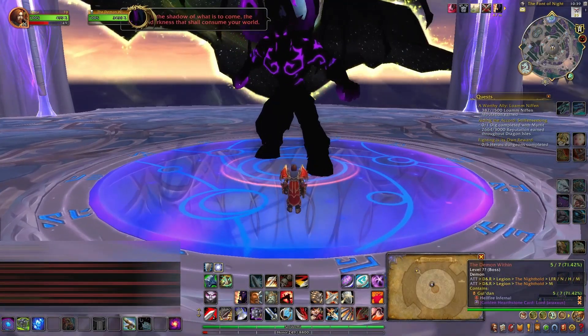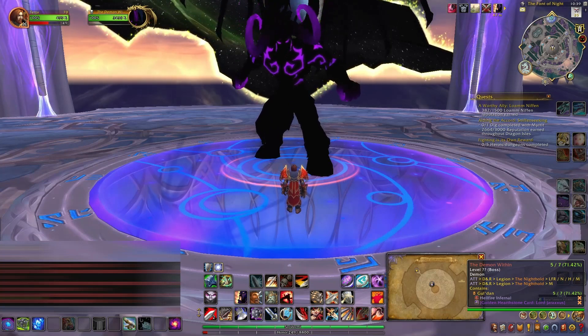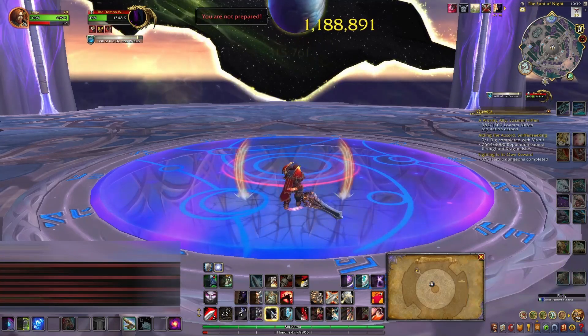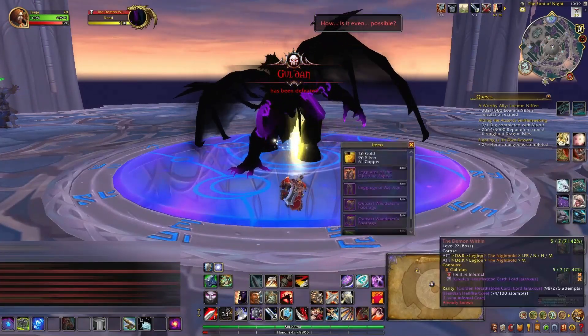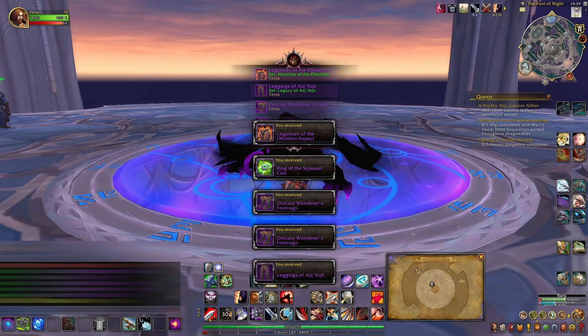After striking out on my scythe, I figured I'd start my mount farms. First up was the Hellfire Inferno, and this drops in Nighthold. Once I made my way over there I set it to mythic, headed in, and worked my way back to Gul'dan. I took him out pretty quick and got attempt number 74 on this mount. I didn't see it drop again this week, so I'll be back here next week and hopefully I have a little better luck then.